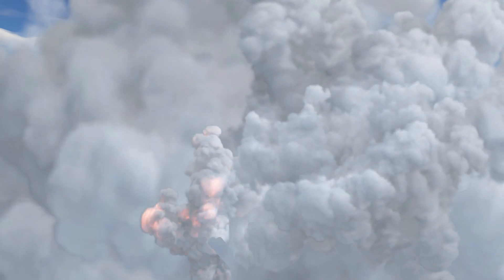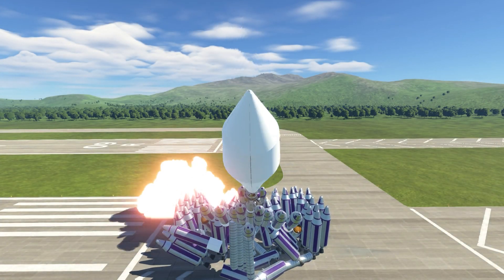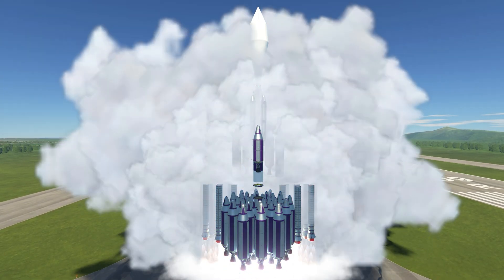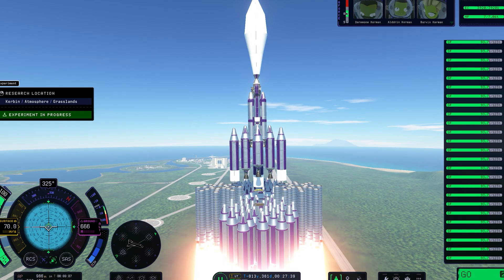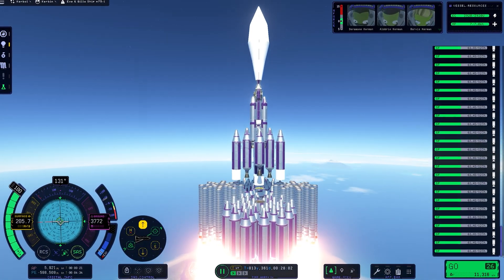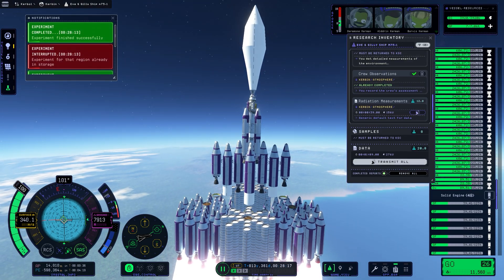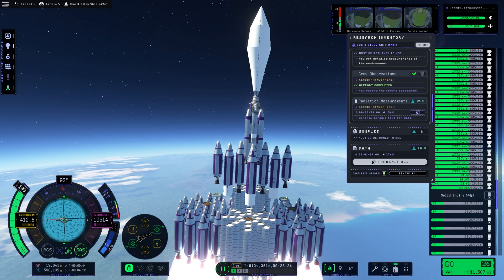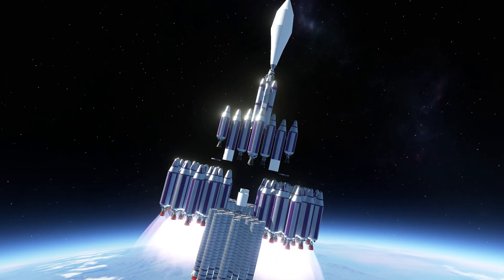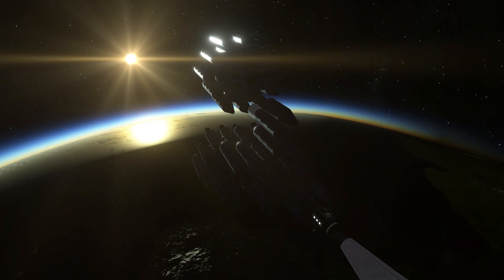Unfortunately, due to game-breaking joint issues, my rocket had a tendency to wobble and disintegrate, leaving me with no choice but to enable unbreakable joints. Due to the rocket's sheer size and ridiculous number of engines, the performance caused a multi-hour process to orbit Kerbin, which would have taken just a few minutes to complete. But thankfully, as we decoupled the early launch stages, it slightly improved performance and I finally achieved orbit.